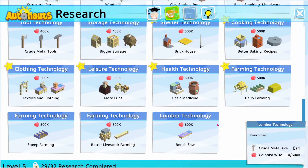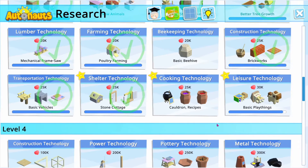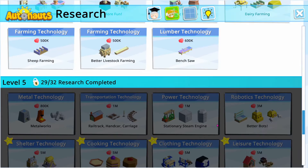I wonder if I should just build a new research station - like a third one - and then just keep upgrading that one, and that way I have one dedicated.